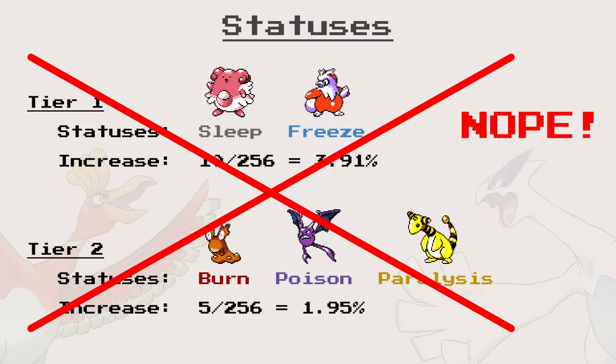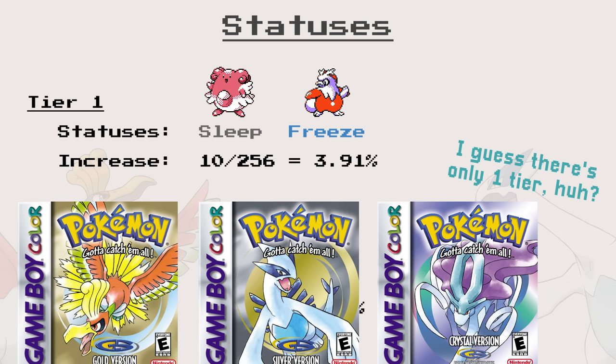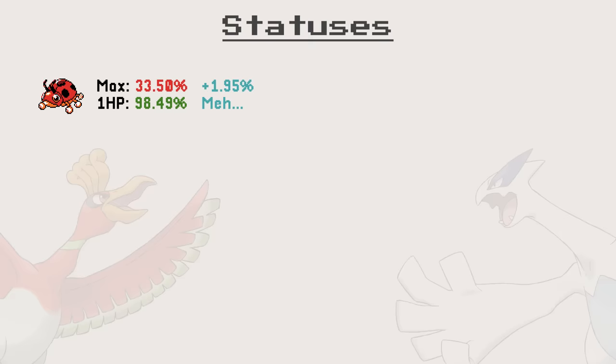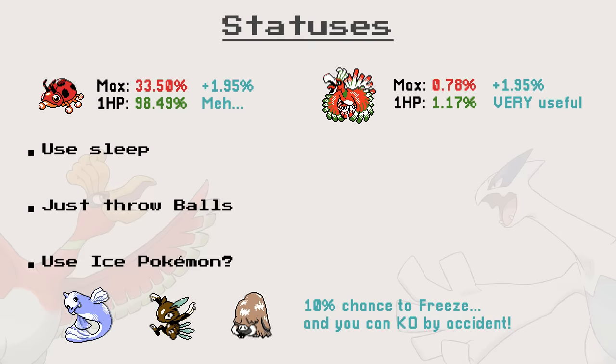Here's how it actually works. Sleep and Freeze increase your catch chance by 3.91%, while Burn, Poison, and Paralysis do absolutely nothing. That's right — due to an oversight, the check in place for these statuses always fails, meaning no increase. The intended increase wasn't that significant in the first place, but could've helped a lot for Rare and Legendary Pokémon. So when it comes to statuses, either you use Sleep, or just chuck balls. Or you could get really lucky with an ice attack, but I wouldn't count on it.